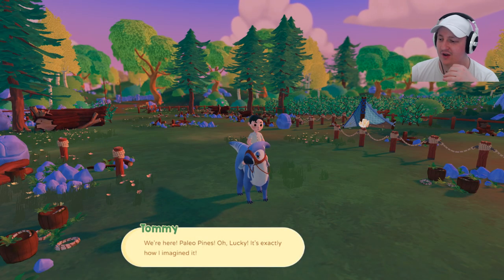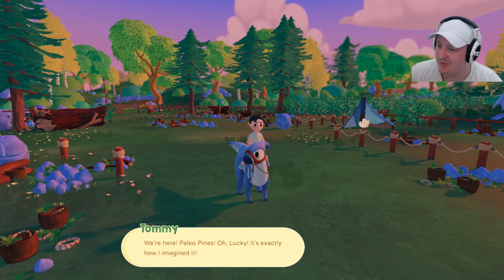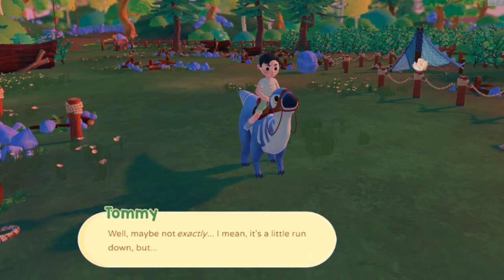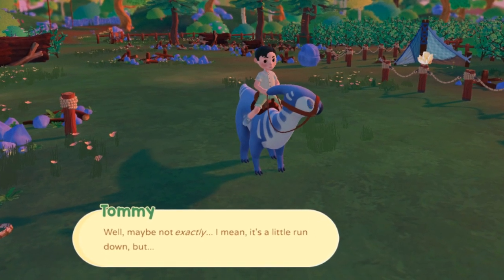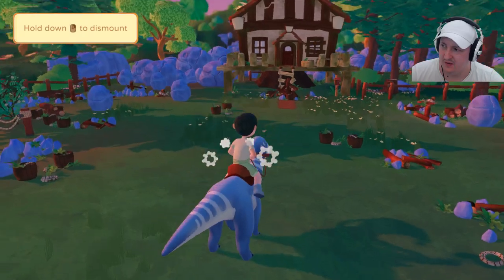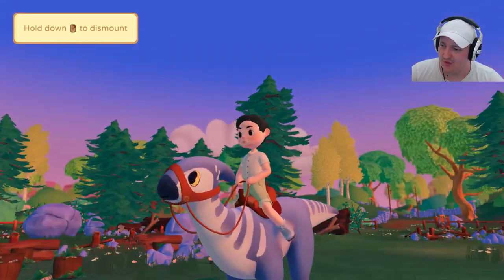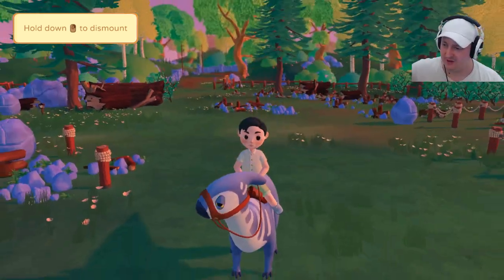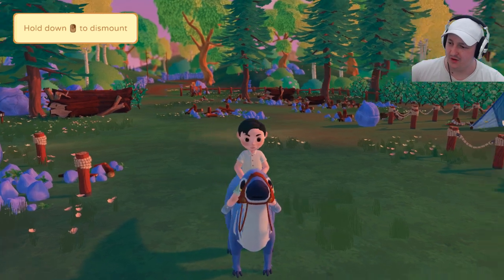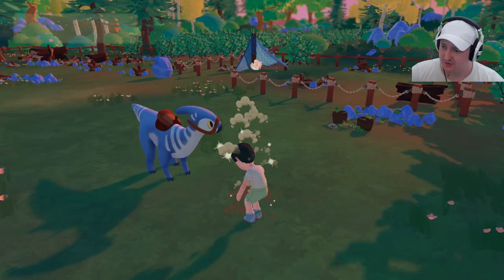We're here — Paleo Pines! Oh Lucky, it's exactly how I imagined it. Well, maybe not exactly — it's a little rundown, but we'll definitely make it work. Oh, we get to play already! So for those who haven't been following this game, the parasaurolophus is called Lucky. I don't think any of the other dinosaurs have a name, but Lucky is the logo, the mascot, and the main dinosaur.